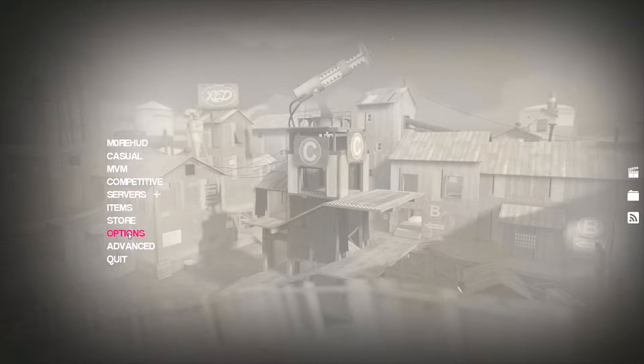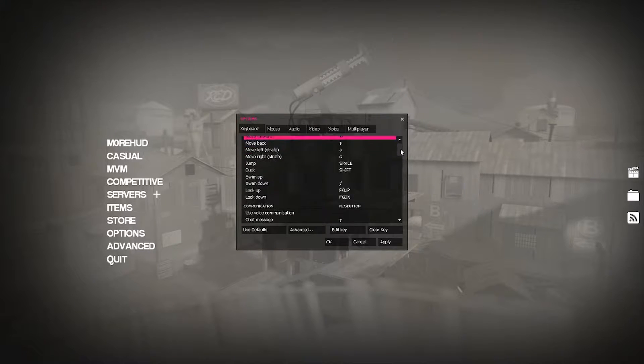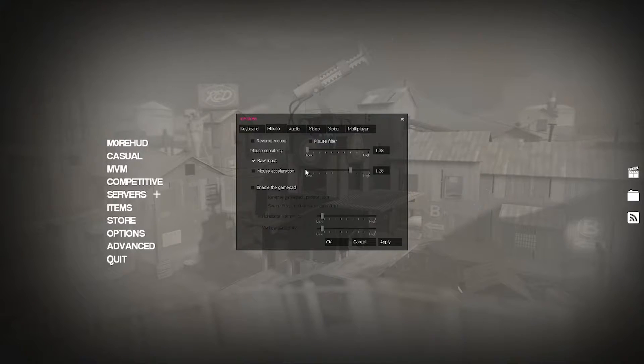Hey everybody, Rifter here and today I'm going to talk about how to optimize TF2 for low settings, and just some extra things that you might want to activate or that maybe you don't know about that might improve your gameplay a little bit, make things run a little bit smoother, a little bit easier for you to play. This is just the things that I found myself — I haven't done any extra research — so this is just what I've come to find that helps me a lot.